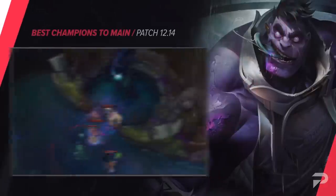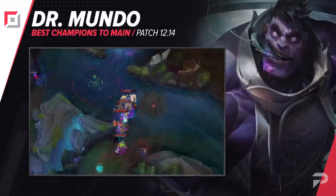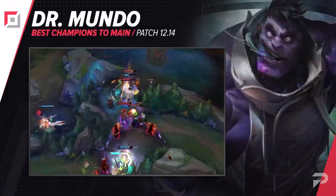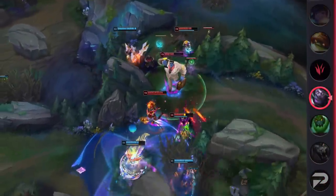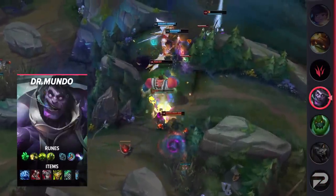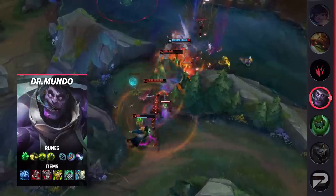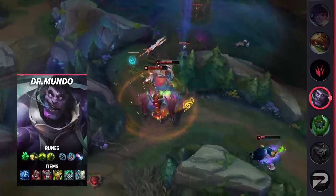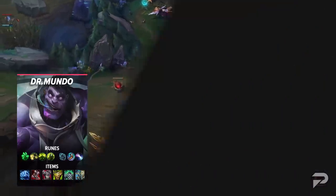The last top laner for today is Dr. Mundo. Like Zac, he's another super beefy champion that has a lot of carrying power. Most people see Mundo and think tank, but he's technically a juggernaut and when you're ahead on him, you'll definitely feel like one. Mundo is definitely a case of too tanky to focus down, but does way too much damage to ignore.